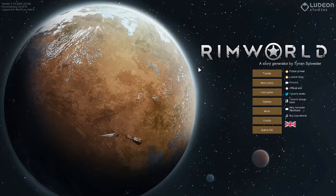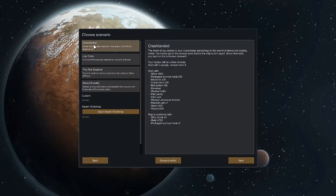The first thing we're going to do is start a brand new game and we're going to use the default crash-landed scenario. That's where you start with three people. We're going to totally randomize this.